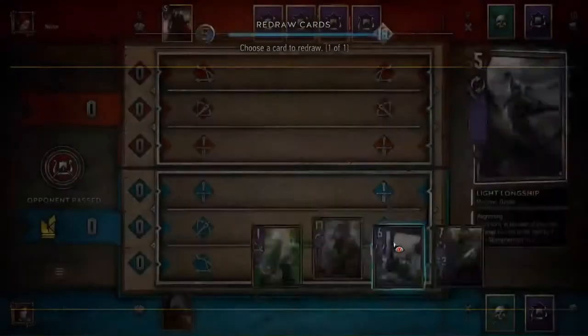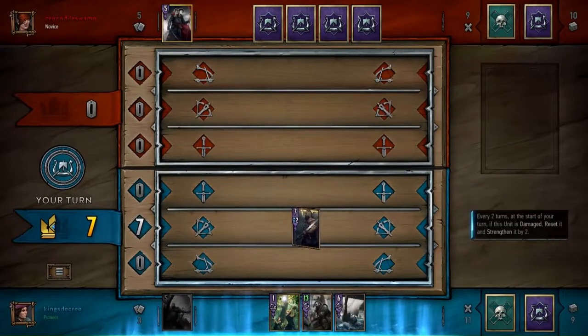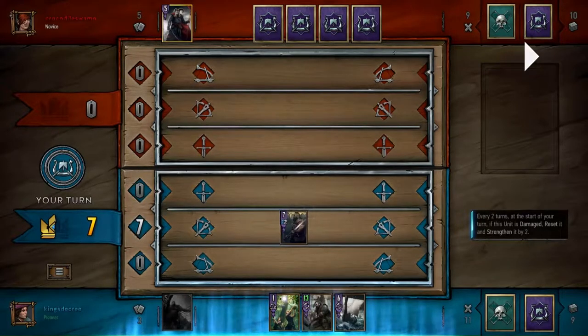A lot of people would just open pass here. If this wasn't an Axeman deck you would almost 100% pass — you want your deck to go as long as possible, just get that one card out of them, force them to go first in round three and you're good. But I'm playing against Axeman, and even though my deck also likes to go long, it doesn't like to go long as much as Axeman, so I'm going to play this out.